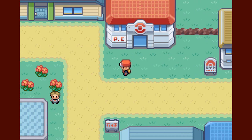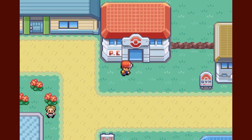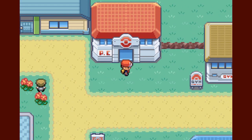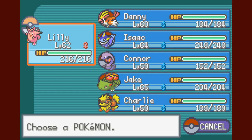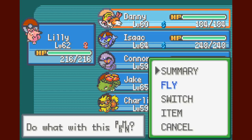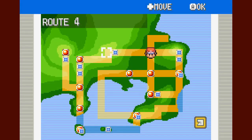The only roaming legendary in Fire Red and Leaf Green — for me it is Entei. It's one of the three legendary beasts, the one that has the type advantage against the starter Pokemon you picked. So if you chose Squirtle it would be Raikou, if you chose Charmander it would be Suicune, and if you chose Bulbasaur like I did almost eight years ago, then it will be Entei.